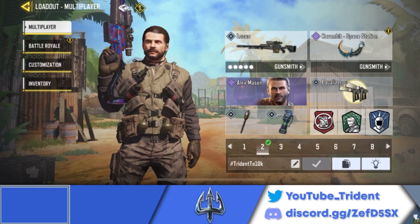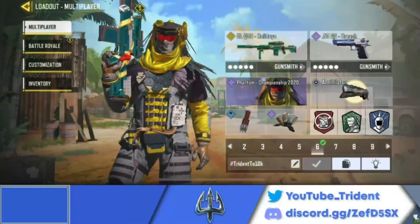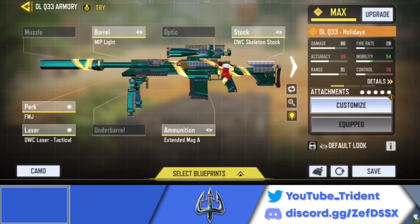Here is the loadout and the gunsmith build for the LOCUS — pause the video, take your screenshots. And here is the loadout and the build for the DLQ — pause the video, take your screenshots again. Now let's move on to number three.